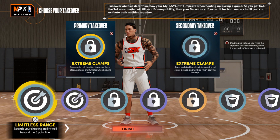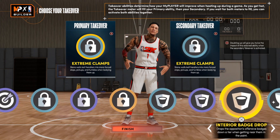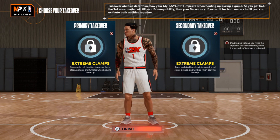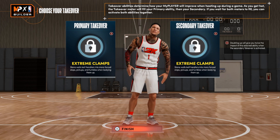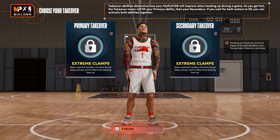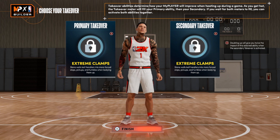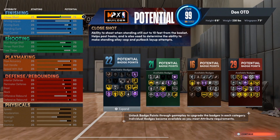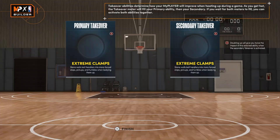For this build you have a few different takeover options — you can get the double lock if you want it, the sharp shooting takeover to spot up and extend range, or the glass cleaning and grip protecting takeovers. Personally, because I love perimeter defense, I'm going with Extreme Clamps for the video. But make sure your takeovers and badges maximize the build for your play style — the best build is the one that fits how you play. If you like to rebound, can handle the ball a bit, and are primarily a shooter, this build will be good for you. The build is now complete.